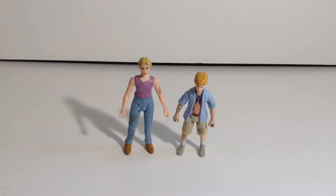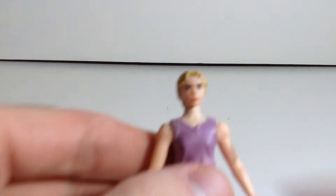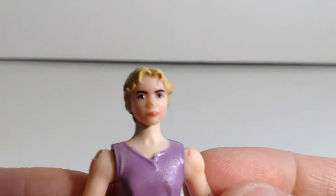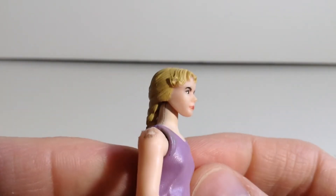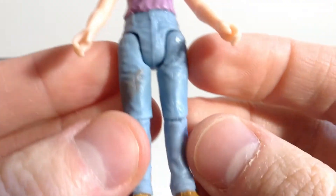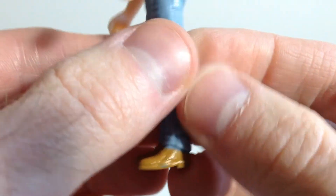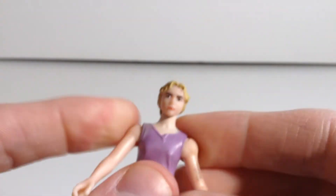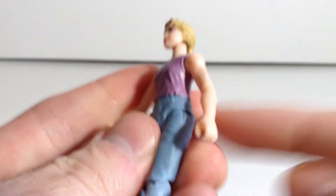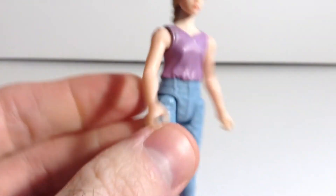Next up we have Lex and Tim. Taking a look at Lex first — I think she's turned out pretty good, not as well as Tim, but she looks pretty screen accurate. She has a little bit of scuff and dirt on her arm and her pants. Shoes are really nicely done. For articulation she's got head, shoulders, knee bends, but no waist and no elbows. Why does she have no elbows? She could easily have them — it's not too thin, it could work.